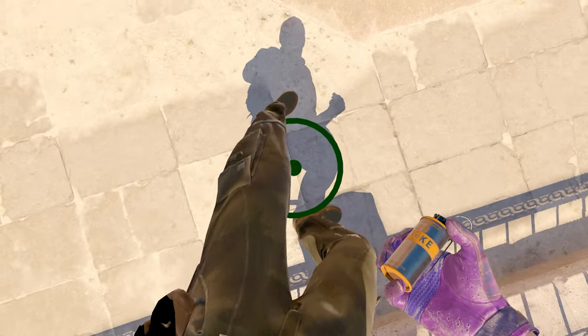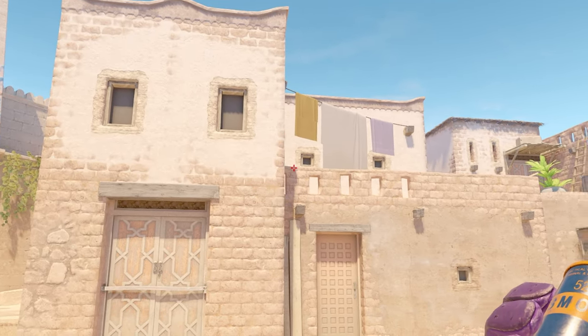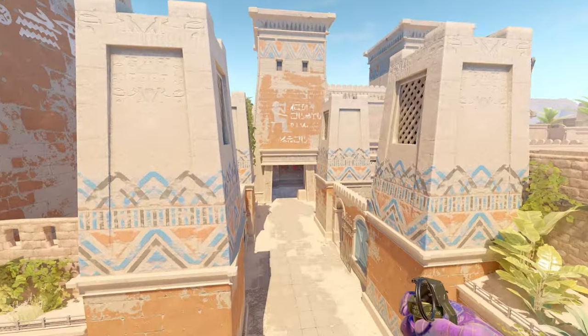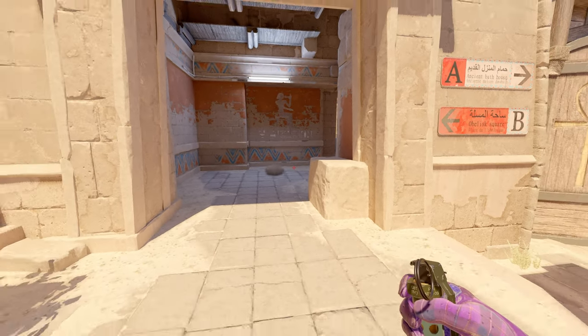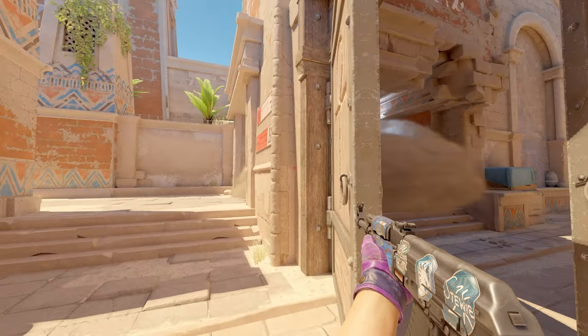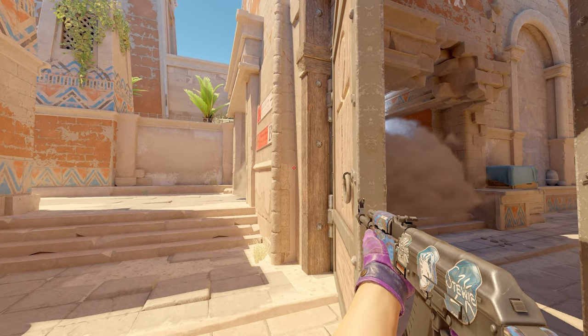Last but not least we have spawn number eleven, furthest to the left and furthest to the back. Easy one — just look for where those two buildings meet together right there. Simple as that, it goes perfectly into the middle and blooms fully, leaving no room for any peaks or attempts to catch you off guard. Easy mid control for your T side rounds — gives you pressure and an easy win.